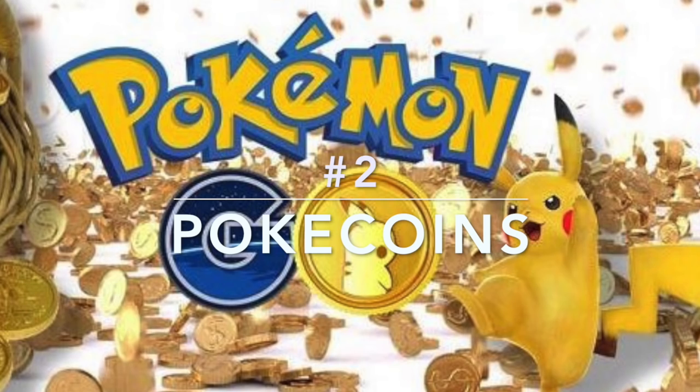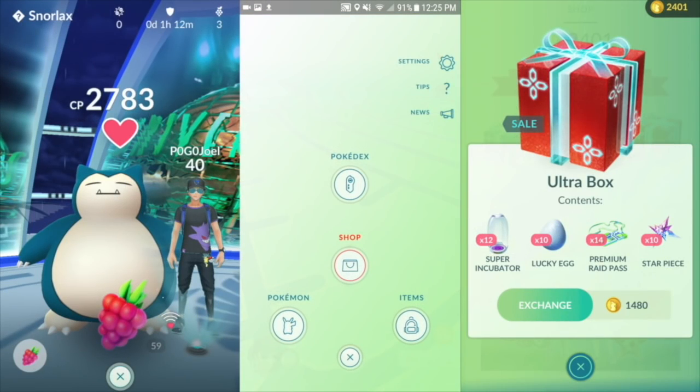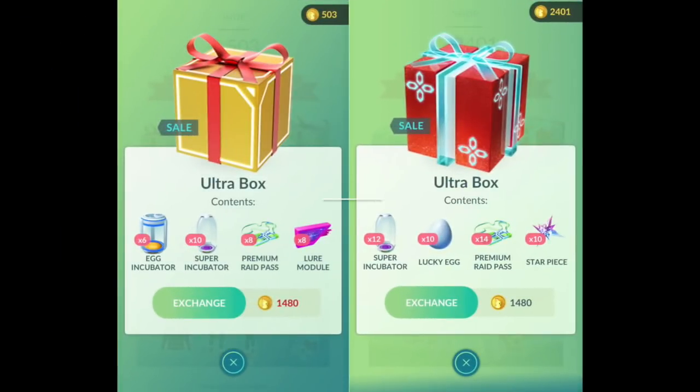If you're getting lucky eggs through boxes you're going to need PokeCoins. If you're a free-to-play player, you'll need to utilize the gym system, which rewards you 50 coins per day. To see how many coins you've earned, click on the Pokeball, then click on News, where you can check your notification settings to see when your Pokemon has returned and how many coins they accumulated.